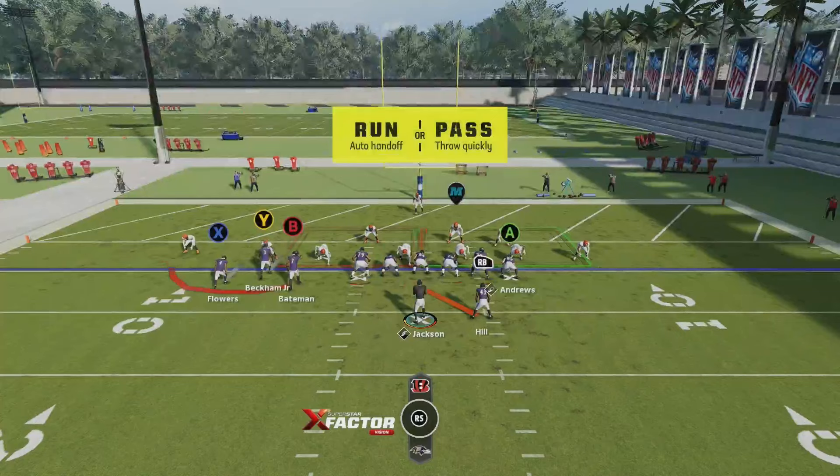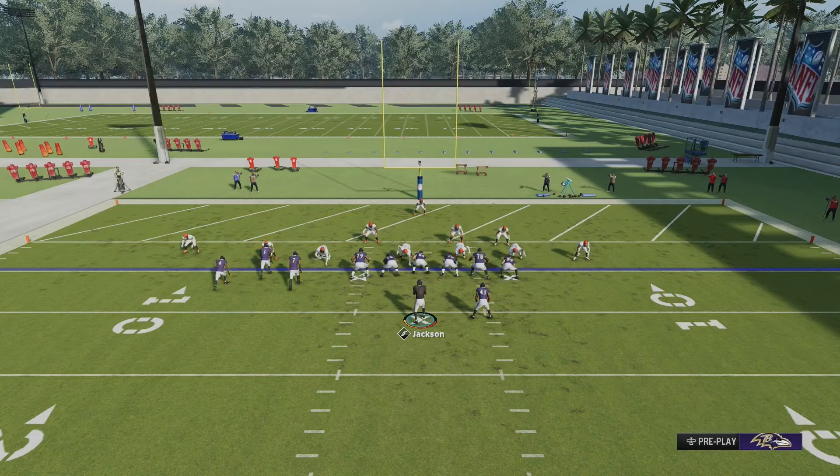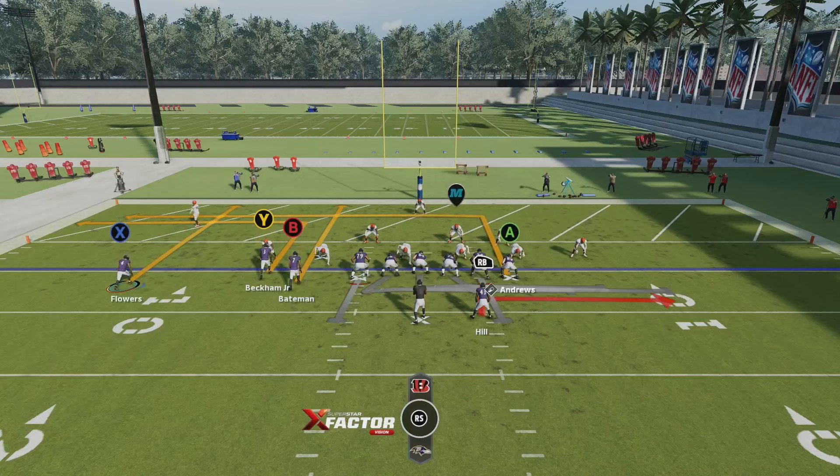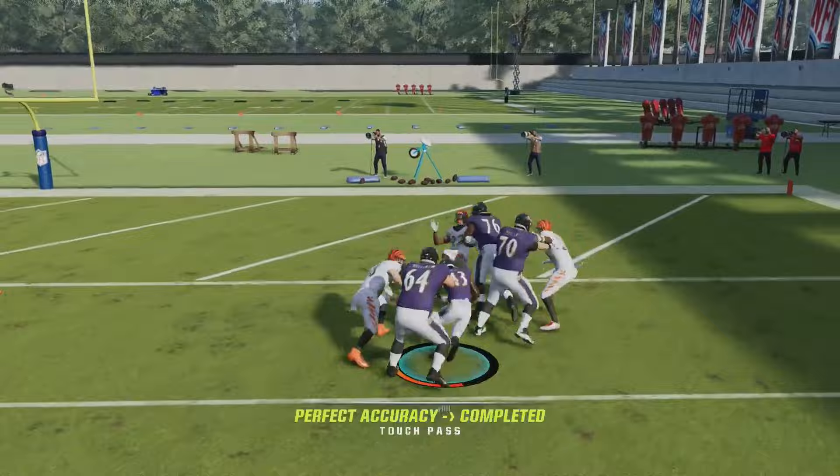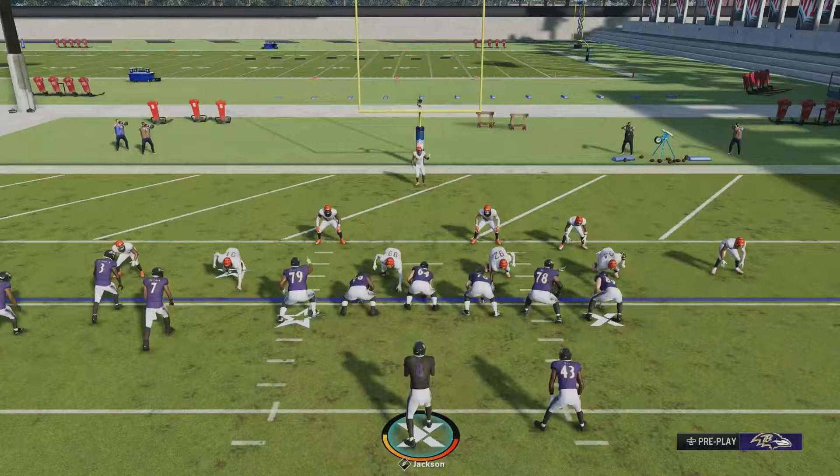From there, I also like to mix in the HB slip screen — we're going to make everything look the same and motion the outside wide receiver. Only recommend doing the screen if they're in zone coverage. If they're in man coverage, sometimes they can play the screen pretty well, and usually whoever's guarding the running back is going to be the user. Sometimes you can catch them off guard even in man coverage, but you do have to hope the screen blocking goes your way — sometimes the blocking can be a little iffy.